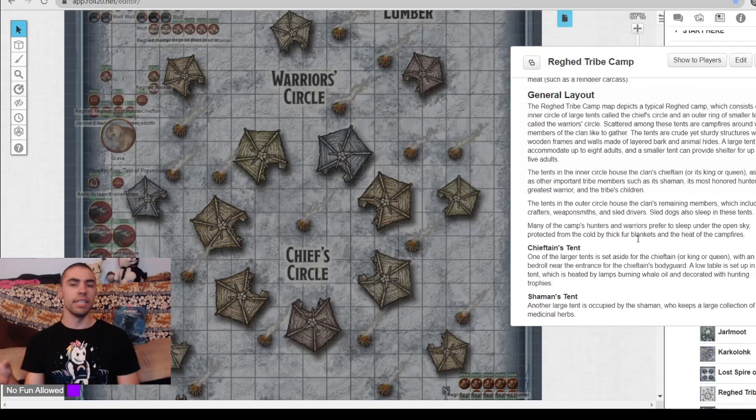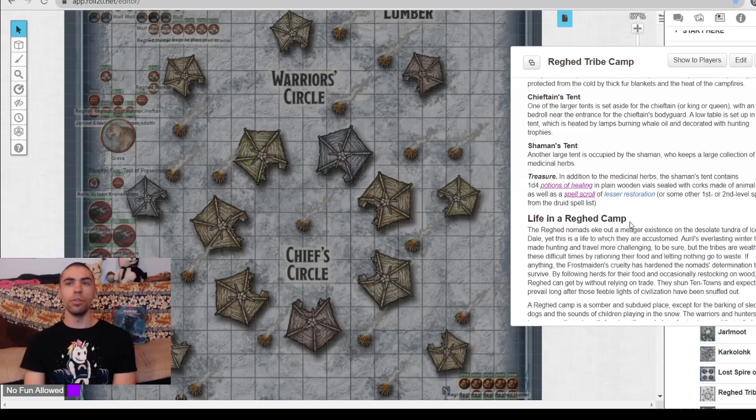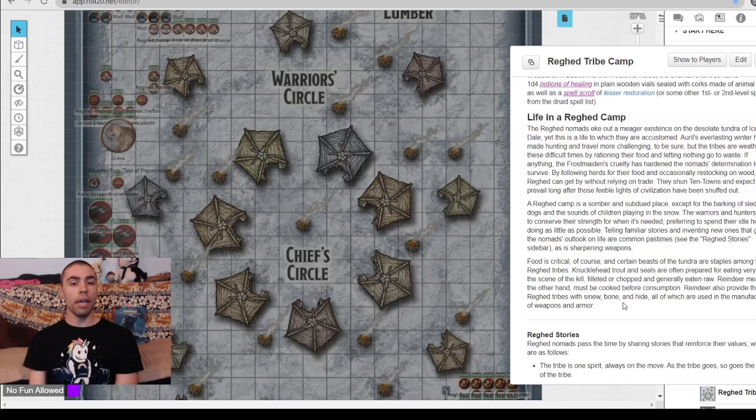The general layout isn't anything too special. As mentioned before, the noncombatant tents are on the outside, and the inner circle holds the chieftains', shamans', and warriors' huts. There is a little bit of treasure to be had — in the shaman's tent you can find some potions of healing and lesser restoration scrolls, nothing too major. For life in a ragged camp, we get good information on how these people survive: constantly moving, fishing, hunting, eating, and trading. This winter has made their resolve even stronger, as they know the people in the towns will crumble, but the ragged nomads are a hardy people who will outlive the cold.